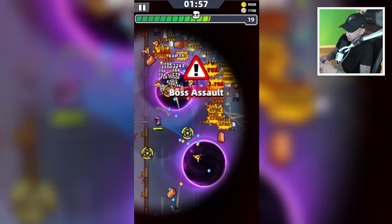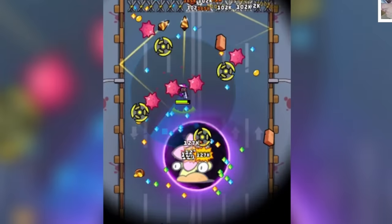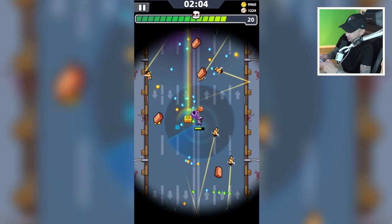Here comes the first boss at the 2-minute mark — it is Bounce Bloom, let's kill him. They threw one of their little projectiles, I ran into it, they're hitting me. We'll go down here — stop hitting me, thank you. We killed Bounce Bloom; let's go grab this magnet right here.